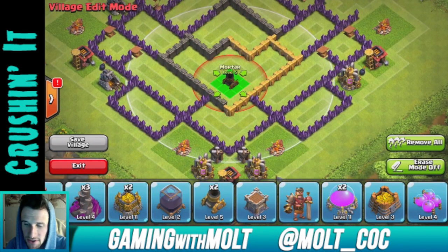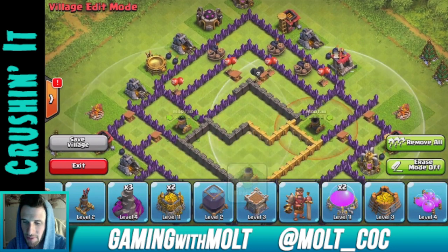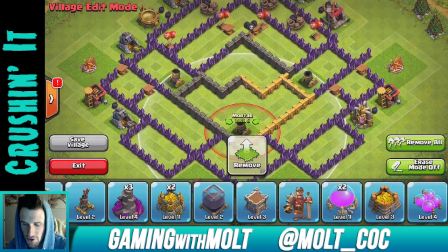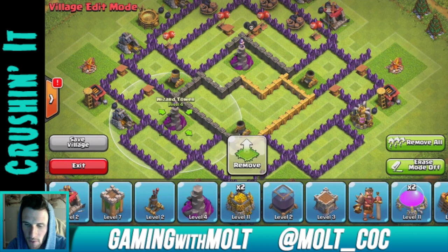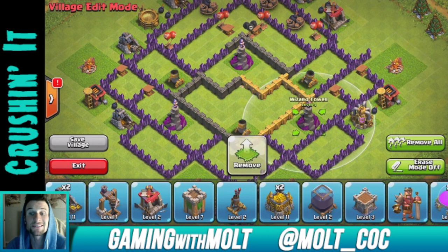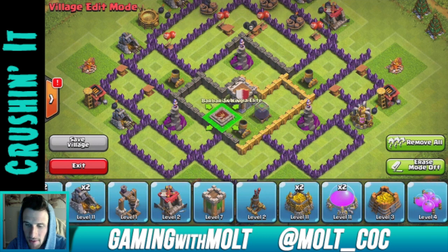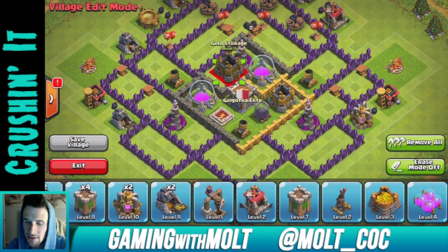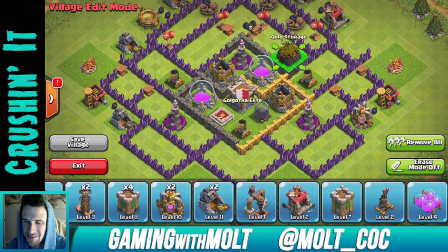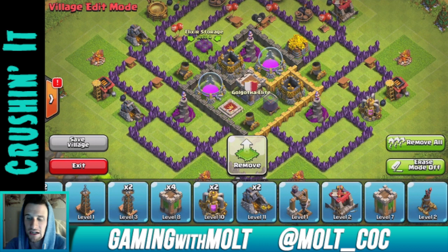Let's start off with our mortars — we want them triangulated so they can help cover the whole base. You can see they cover practically the whole base except for that top corner and the bottom portion. Then we're bringing in our wizard towers: one right there, one right here, and one right there. We're trying to protect our resources, so we're bringing in the clan castle and the Barbarian King. Gold and elixir storages go in the center to keep them safe, alternating on each side. There's the center core — wizard towers and mortars triangulated, looking awesome.